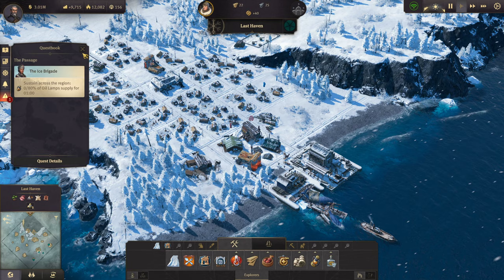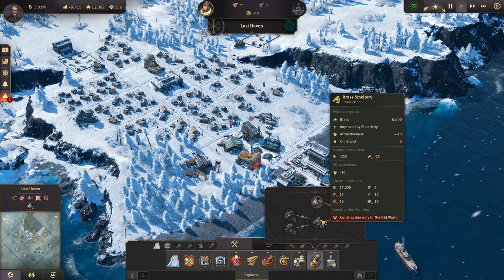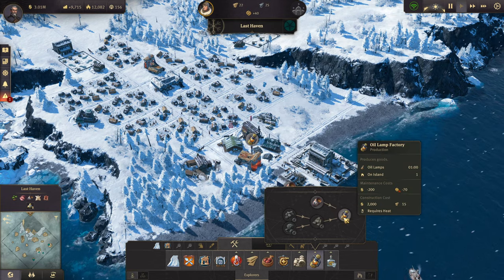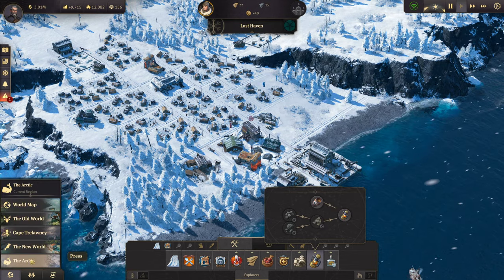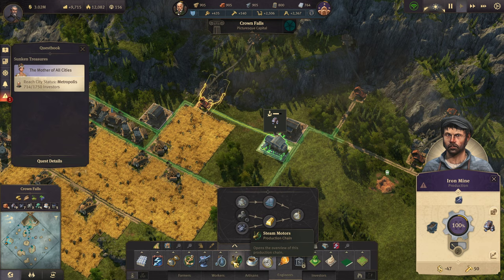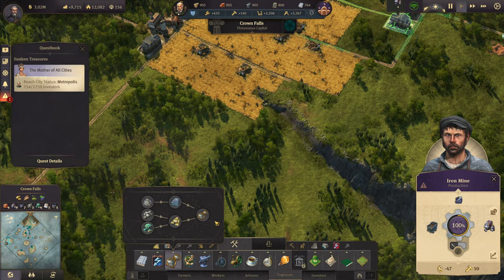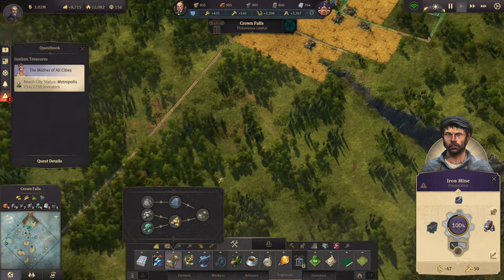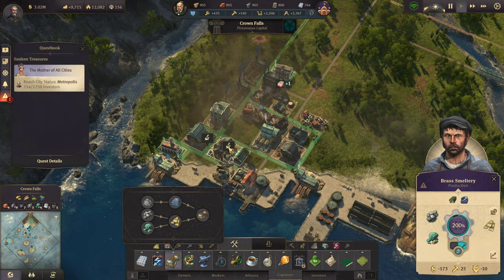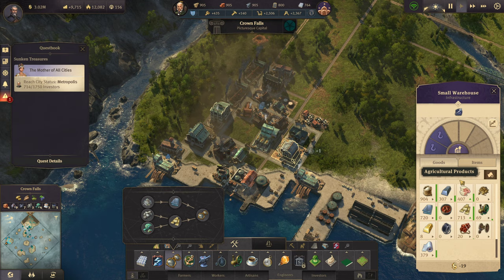So, brass. Okay, so we're going to have to have brass brought in from outside. I think we're only making brass in Cape Trelawney right now. Where is brass? There it is. Yeah, we do only have one brass smeltery, and he's being used for that. But he is at 200%, so I'm pretty sure I'm actually producing quite an overabundance of brass.